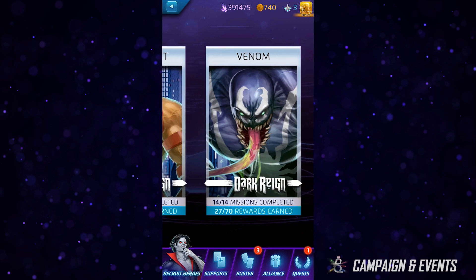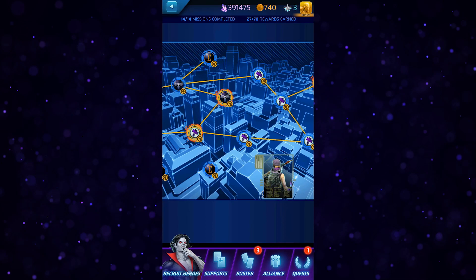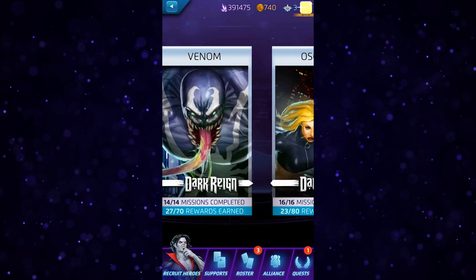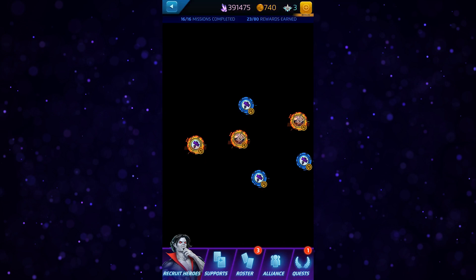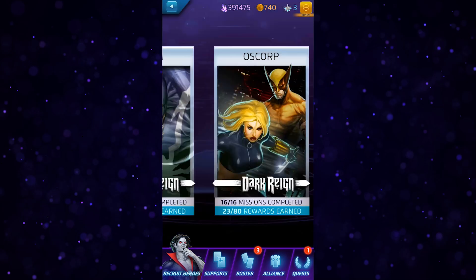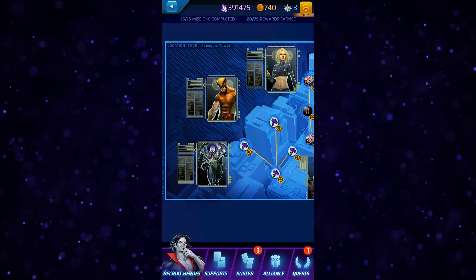A large amount of roster and resource growth comes from the campaign and story events, so it's important to focus on these whenever you're able to keep your gains coming in steadily. Most campaign missions can be completed multiple times for different rewards, so maxing these out is an excellent way to gather extra tokens, covers, and other leveling resources.